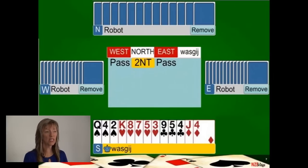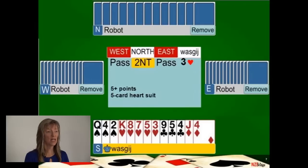On this hand your partner has opened two no trumps, showing 20 to 22 high card points and a flat or balanced hand. You have five or more high card points and a five-card major. You must show partner that major — bid three hearts, promising five hearts and at least five high card points. Your partner can then decide which game to go to.